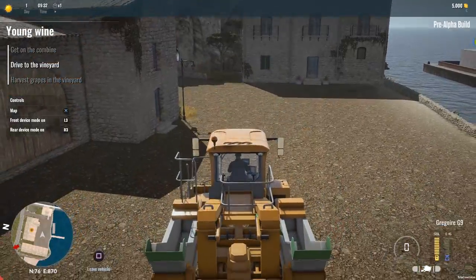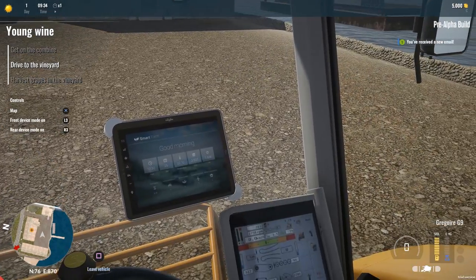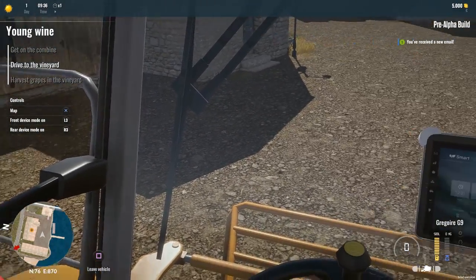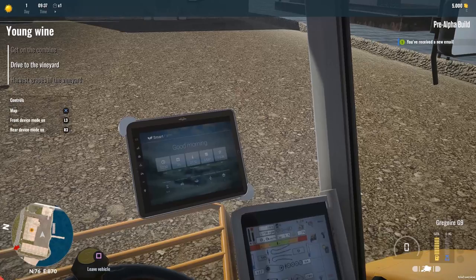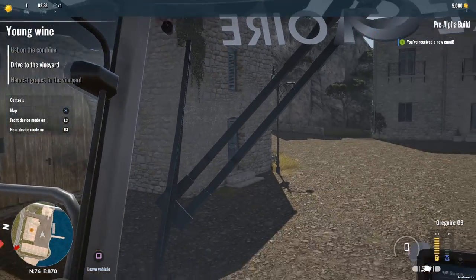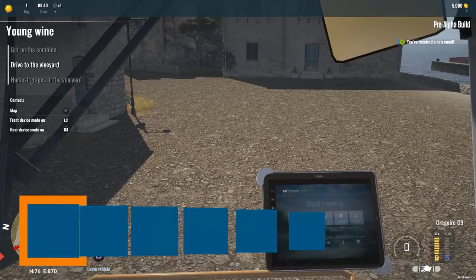Very nice interior on this vehicle. Good details here, though I don't think anything functions — I believe it's all just visual effects, the controls and such. It doesn't look like our mirrors work either, but hopefully that's something that works in the future of this game. So without further ado, let's drive to the vineyard and start rolling out that way.